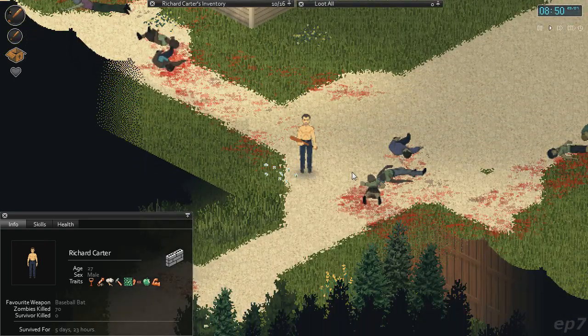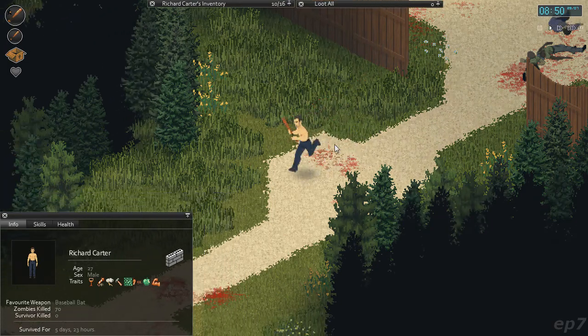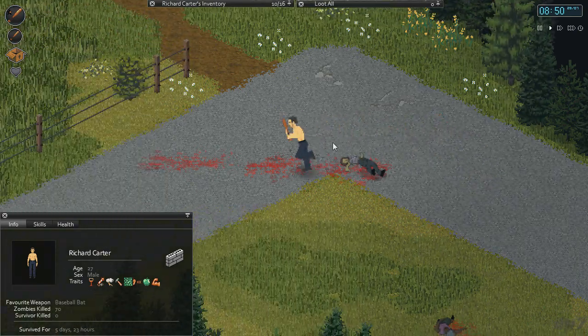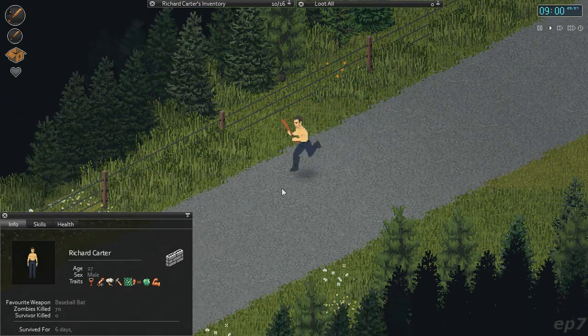I don't know exactly what I have planned for today, but I want to go maybe back to that area and see if we can clear out some more zombies on the way to that warehouse. I don't think we'll make it to the warehouse today, but maybe we can loot a few more houses and clear a few more zombies out.